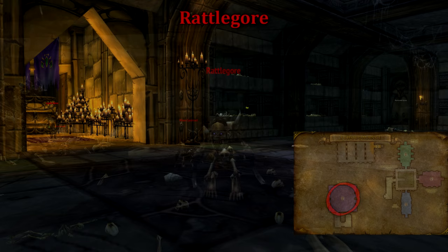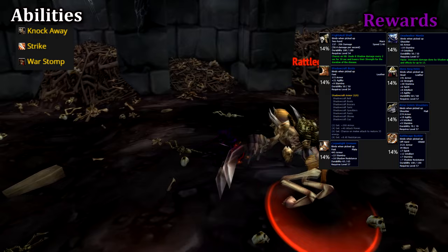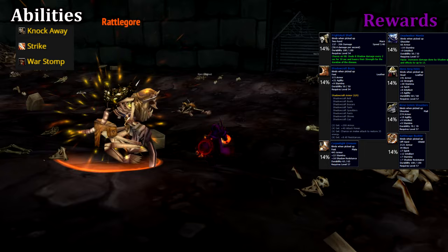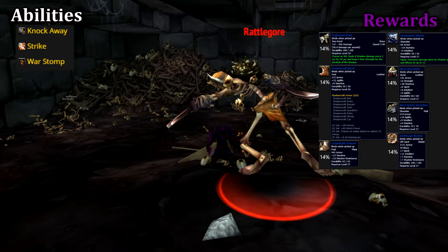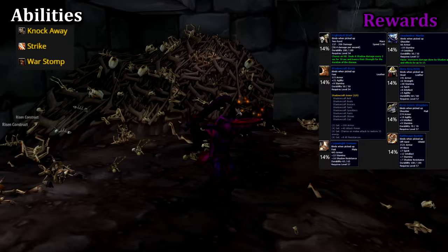In the bone pits below the Whelpling room, we can encounter Rattlegore. For the most part, Rattlegore is a tank and spank, but he hits incredibly hard. His most common ability is Strike, which just deals an attack with increased power. Rattlegore will also knock away, which just knocks you back a short distance. His final ability is Warstomp, which stuns everyone around him for 5 seconds and knocks back a short distance — keep your distance if you can. Make sure you clear the room of all adds and focus on keeping the tank healed up, and you should have few issues. Rattlegore drops the key to the viewing room, so he must be killed to proceed.